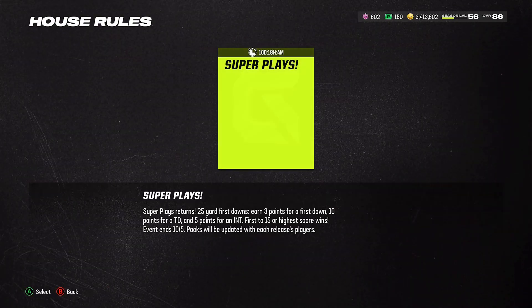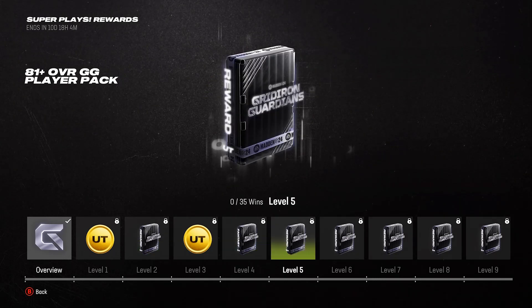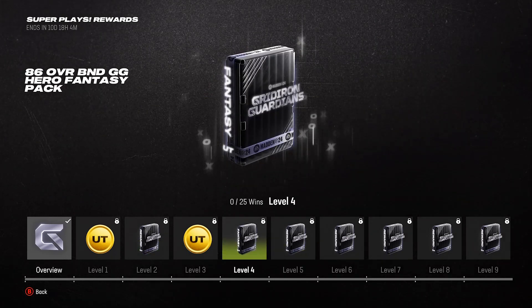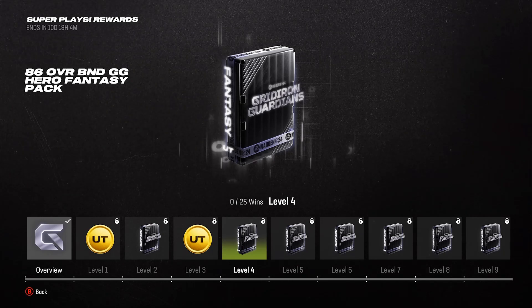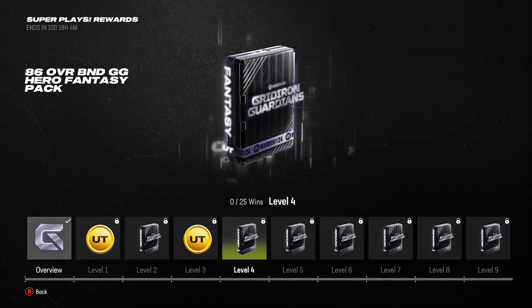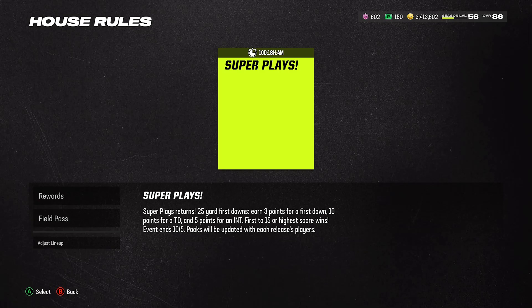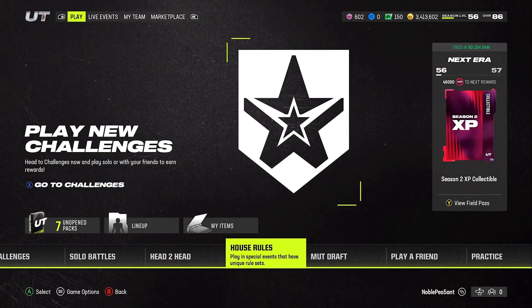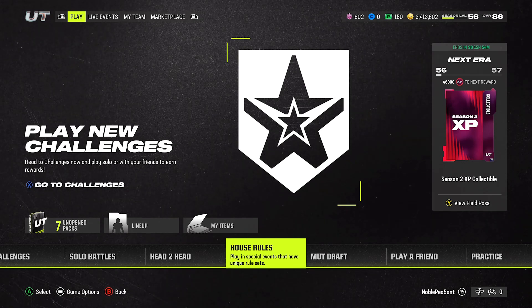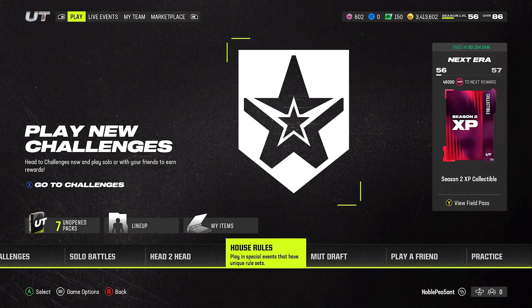The next free player comes from House Rules. Go to rewards and check level four — you're going to get an 86 overall BND Gridiron Guardian hero fantasy pack. Play through the House Rules, you need 25 wins which is not bad at all. Just play the game and have fun. So in total you're getting two BND ones and two auctionable ones — four free 86 OVR players.